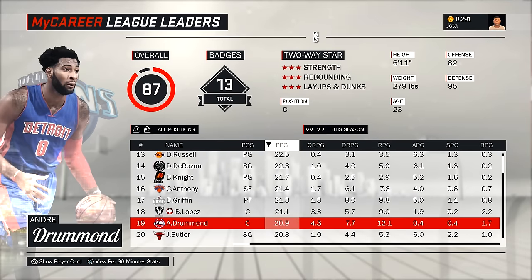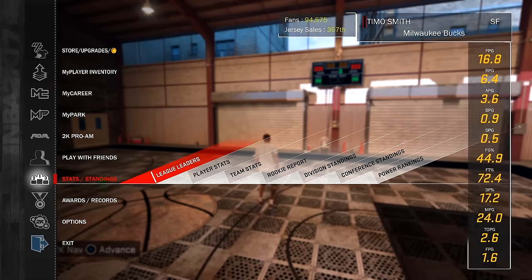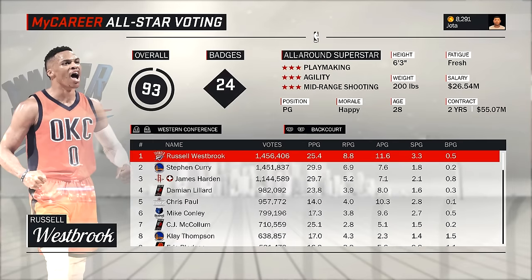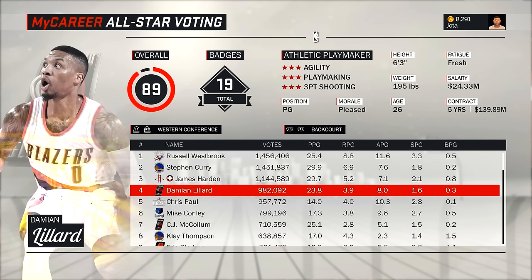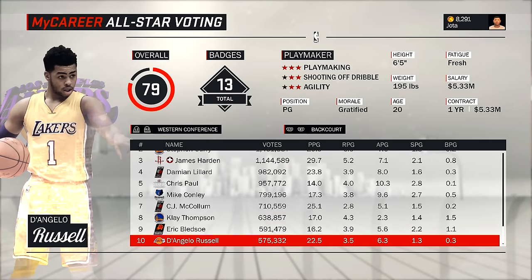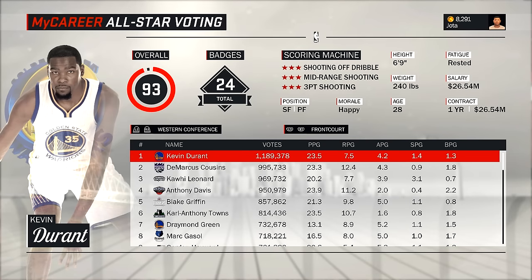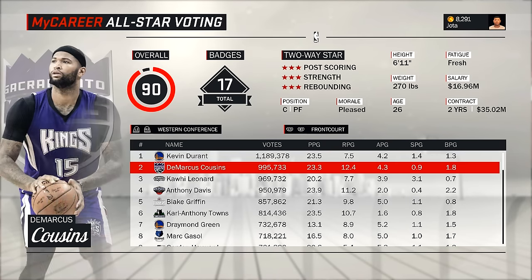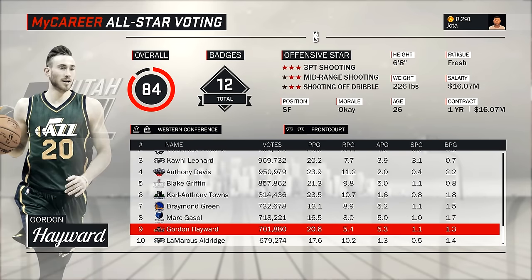Se eu não tivesse com o Justice, muito provavelmente eu iria pro Portland — isso é quase certeza. Ou pro Portland ou pro Washington Wizards. Kyrie Irving com 23, Kevin Durant com 23. O D'Angelo Russell com 22 pontos por jogo — nada mal. Ah, começou a votação do All-Star: Russell Westbrook lidera nos guardas da Conferência Oeste. Stephen Curry logo abaixo com 1.451.000 votos. James Harden, Damian Lillard, McCollum também indo pro All-Star. O D'Angelo Russell também está dentro do All-Star até o momento.